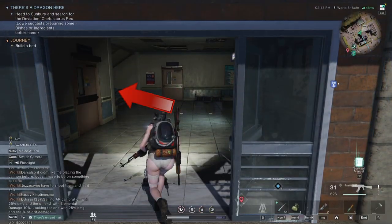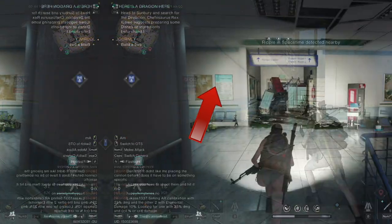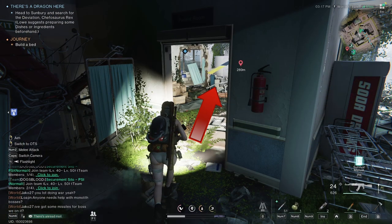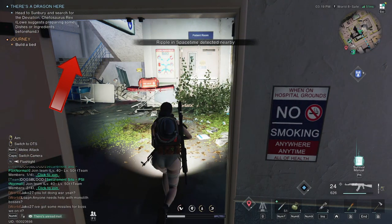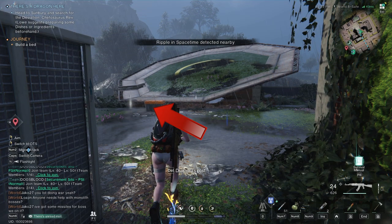Go back the way you came. Head back to the stairs. Go up one more floor. Exit the staircase and head towards the debris. Make a right for the door. Head straight through the openings. Go left at the door. Go up the staircase. Turn right at the door. Pick up the crate.